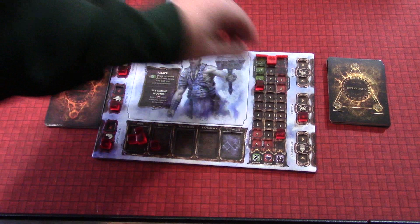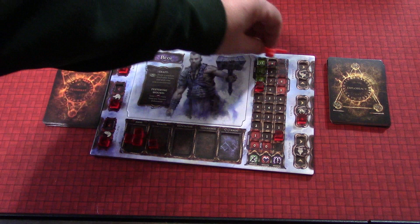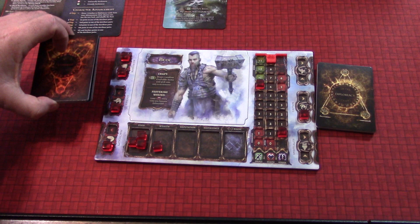We've got this Festering Wound. If we become exhausted — which means our energy goes down to there or lower — then we start to suffer the wounds, which is bad because wounds are bad. This is our wound tracker. You can see we actually have nine wounds. We're pretty healthy. He's a pretty buffed out character. This is a combat deck and this is a diplomacy deck. Each character will have these. In the tutorial these are scripted.